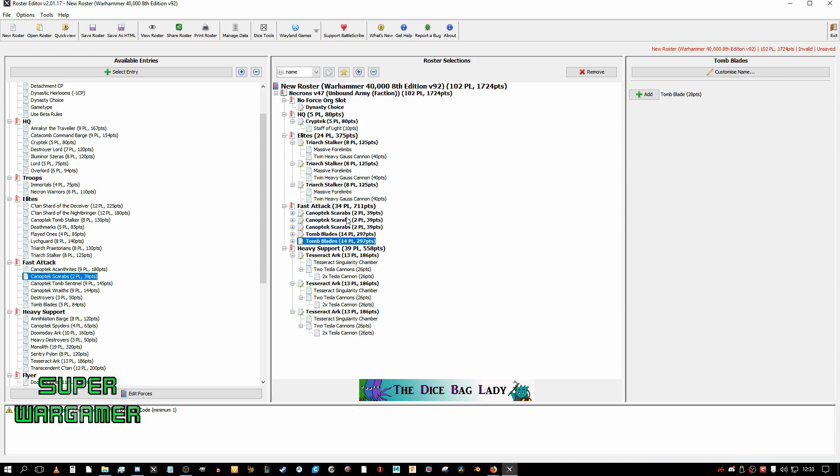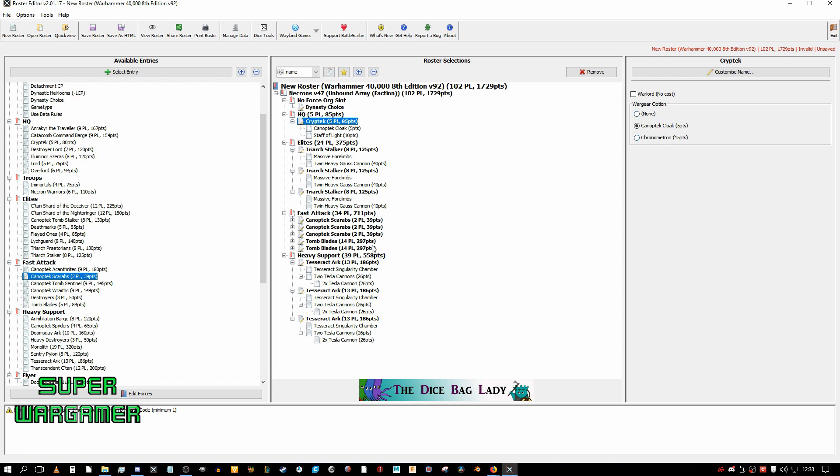The Tomb Blades are my board control, and they also synergize with the Cryptarch. I'll give him the Canoptek Cloak so he can heal the Tomb Blades and keep up with them. I'll give him the upgrade for Ignore Cover so I don't have to spend command points, and that way I'm saving command points every turn. So right now I have reliable Tomb Blades causing mayhem, semi-anti-tank, anti-tank, and they also double up as anti-horde if I combo them with the Tesseract Arks.